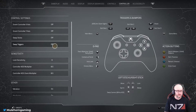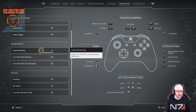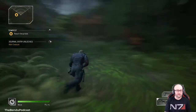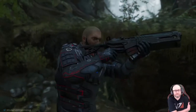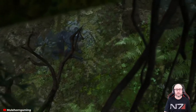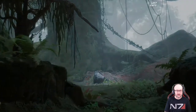Oh, controller settings — here we go. Let's turn it down. Vibration off. Let's turn it down just a little bit. Just one. I'm on PC, Shivers — just playing with my Elite controller. That's a little better — it was just a little too flighty. I have my sensitivity on my sticks pretty high for Apex and stuff, so usually I just change it in-game rather than on my controller. I have three different profiles on my Elite.